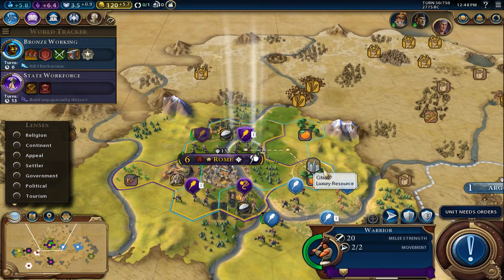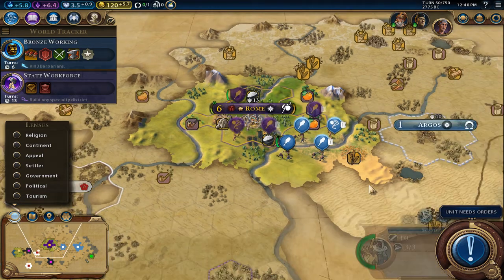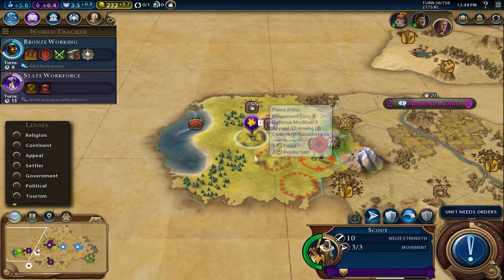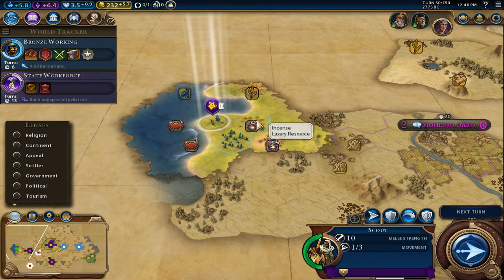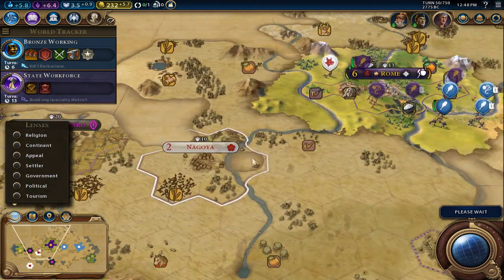Let's trade — nice bonus to our gold treasury. Oh, I should have attacked that unit — it looks like zero hit points. I was thinking I might be able to steal that, but it's too late. Made two mistakes in one turn, so not a good turn.